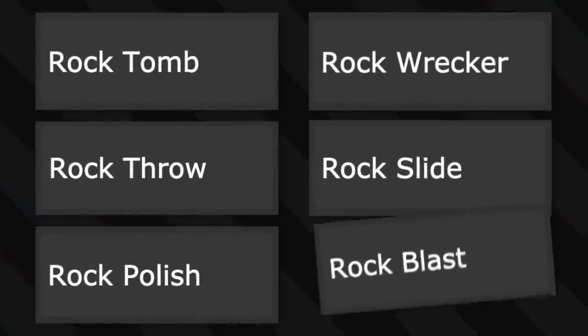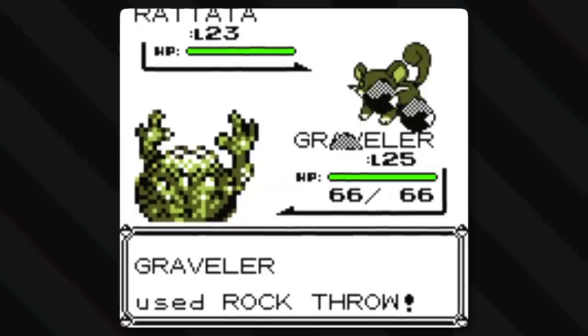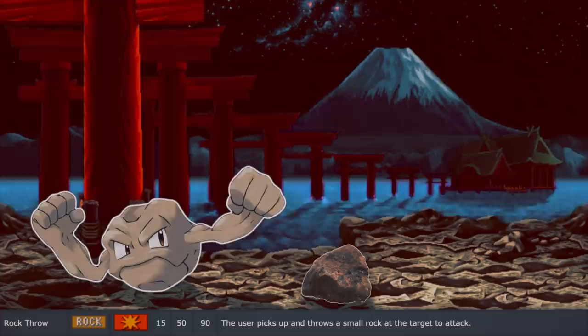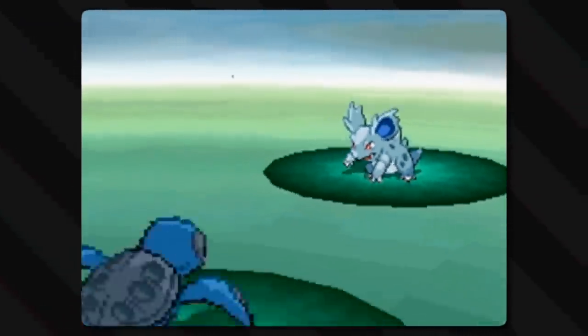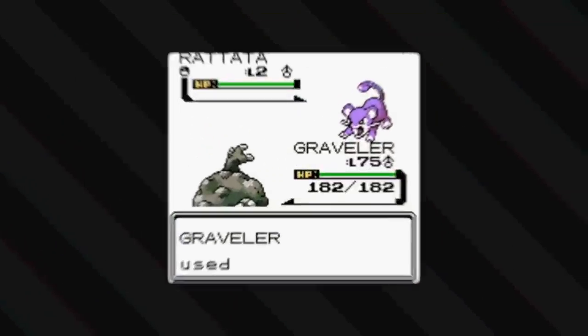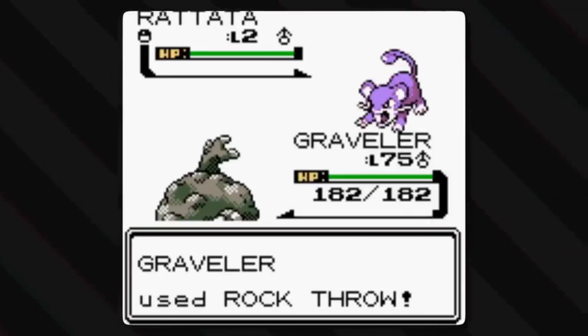The moves that start with the word 'rock' in the name are probably the easiest to explain, so let's start there. Rock Throw is just that — the user grabs a rock from the battlefield and throws it. It's described as a small rock, so probably just a rock, slightly bigger than a fist, maybe the size of a ball. It's a very basic attack. Some Pokémon grab rocks off the ground, others generate rocks through magical powers, or use rocks that are part of themselves.